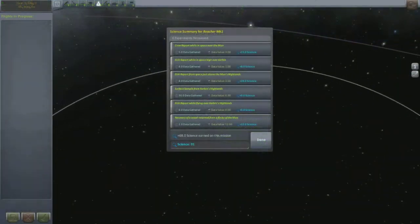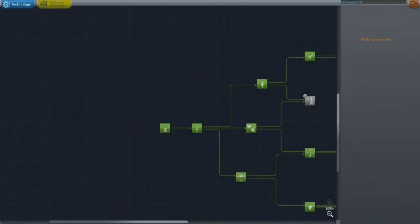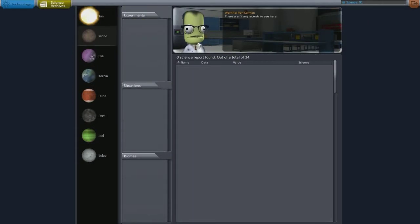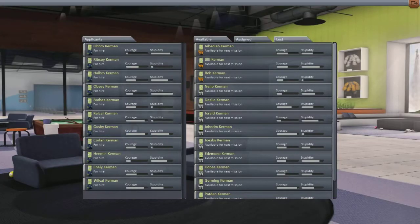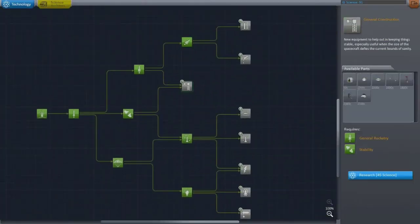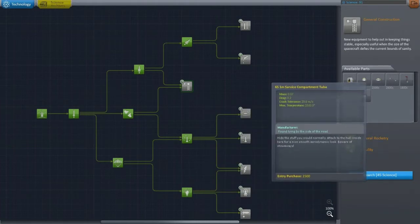I like seeing things blow up, as long as I try not to kill my Kerbals — though sometimes it does happen. Here's the science screen — you can see the experiments we've done, what we've opened up, and what we can experiment with more. I think the science achievement list is a really cool addition that 0.23 brought out. That's it for this video — please like, subscribe, comment, and check back for more videos. Thanks!